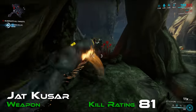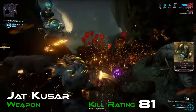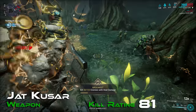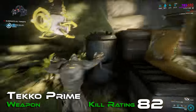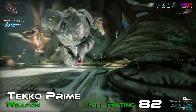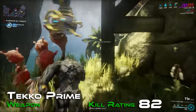Stepping fully into the better half of weapons is the Jat Kittag — a blade and whip weapon with a kill rating of 81 as well. This weapon has innate heat damage, which works well at both reducing armor and dealing damage over time. Just above that is the Tekko Prime, a fist weapon with kill rating 82. Tekko, being a signature weapon for Atlas, does benefit from a small status chance bonus in his hands, but that's hardly making a difference here.